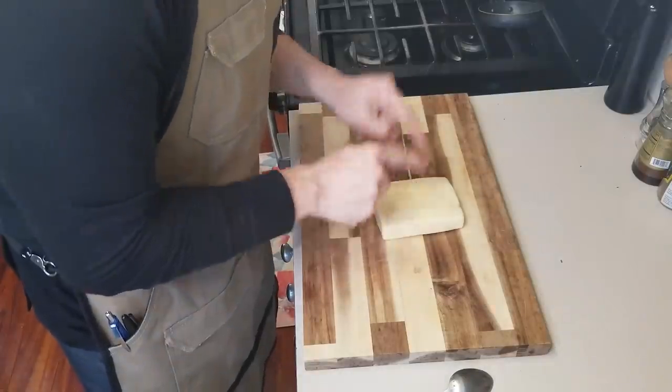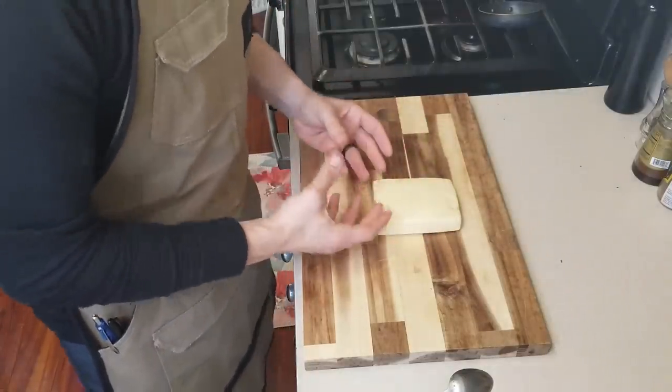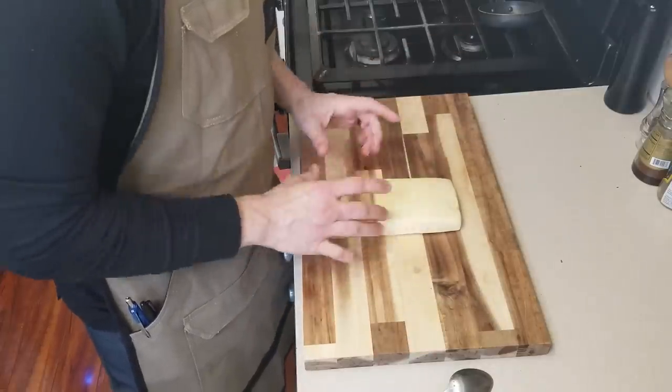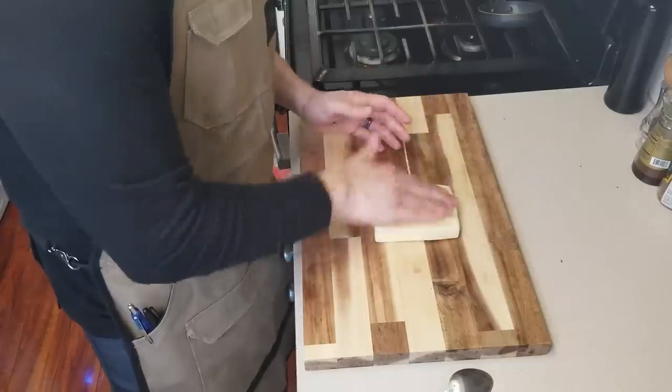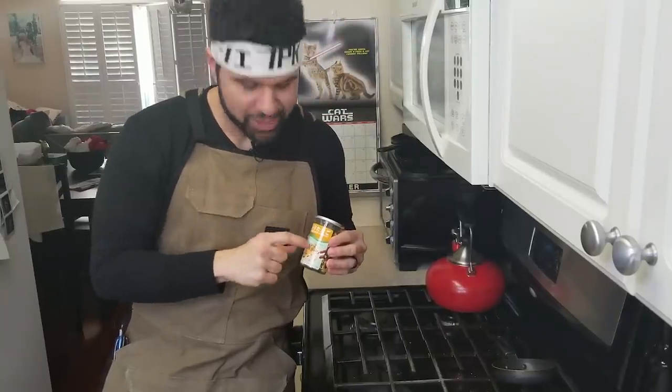For the final ingredient we're going to use a little bit of Havarti cheese. It's really nice and creamy but also somewhat mild. I'm not sure what cheese they used in the anime, but we're going with this. I also picked up some furikake seasoning — tamago flavored — and I want to see what it tastes like with the Havarti. Maybe we can mix those two together and make some magic.